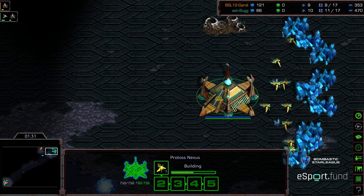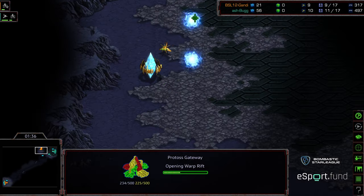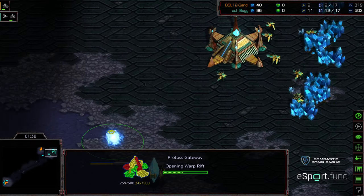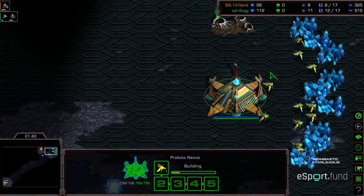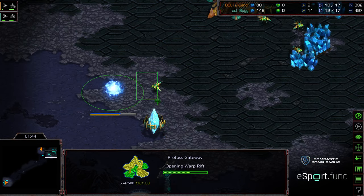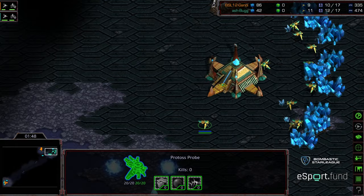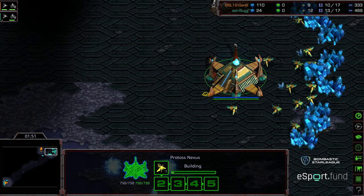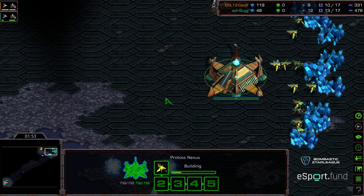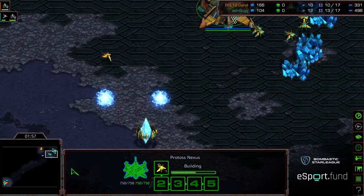MasterA always checks the corners with that probe around this time — always. Two gateways up, this is the moment of truth. Bug has hit 100 minerals and it looks like he is going to open with two gates inside his base. So it's going to be micro versus micro. A significant economic advantage — looks like three probes — is going to go to Bug.